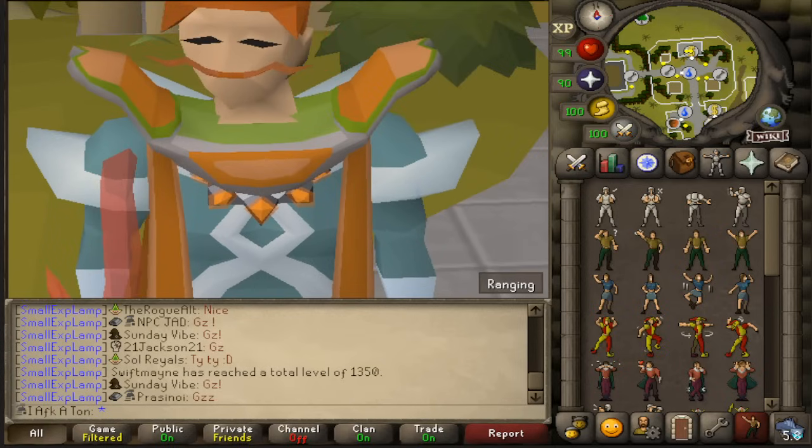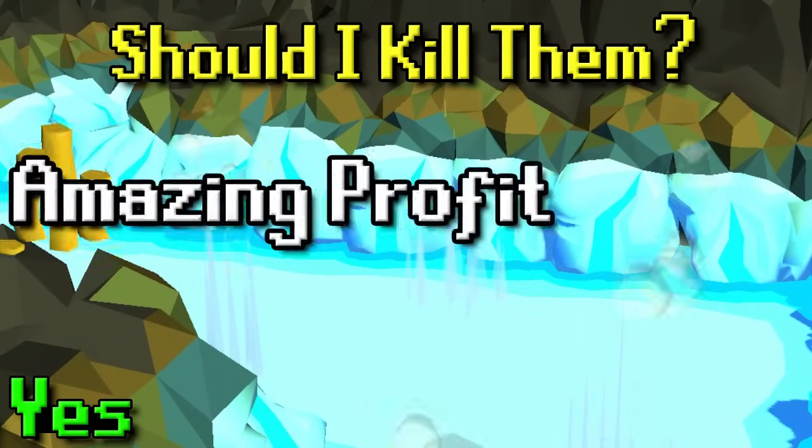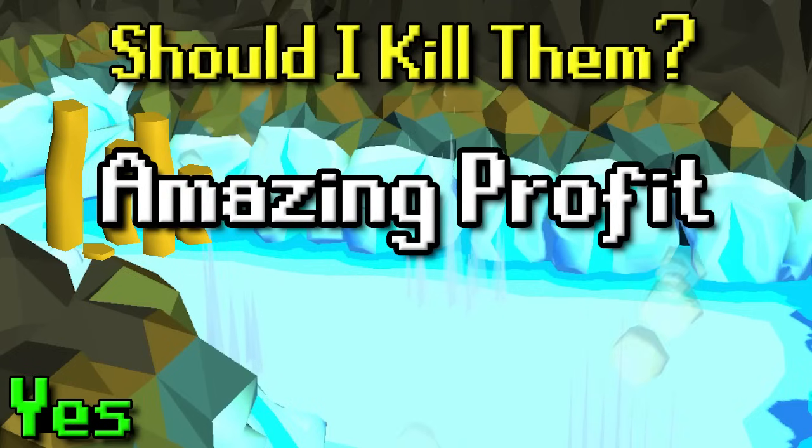With that said, let's go ahead and get on into it. So to start, should you kill hydra? That answer is very easy and that is yes. First off, it's amazing profit in terms of GP per hour — you can make three to four mil.